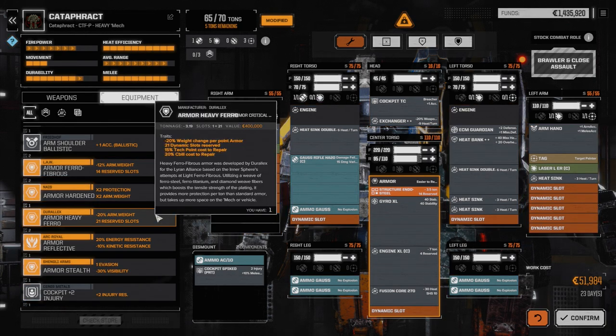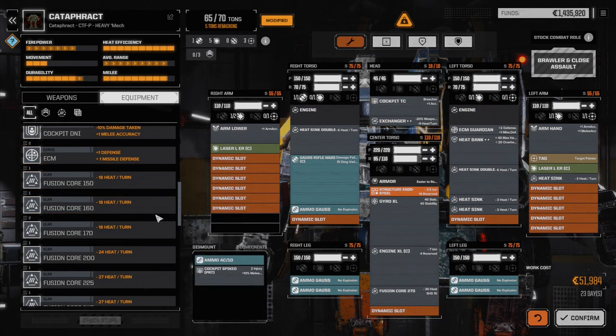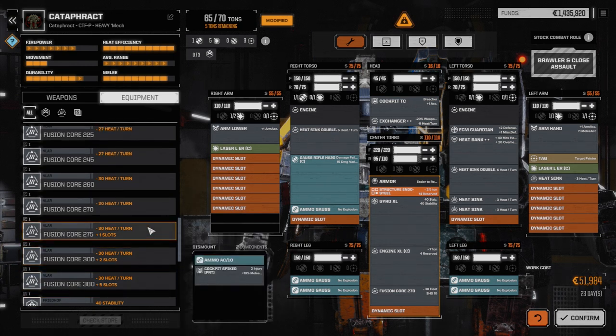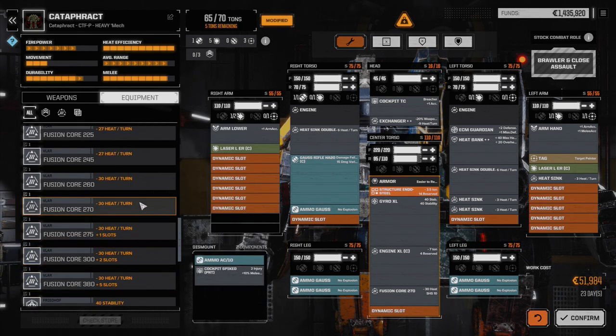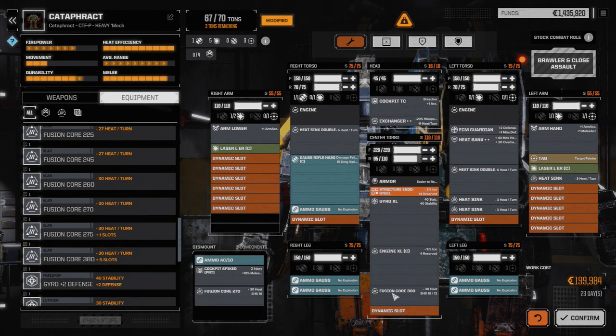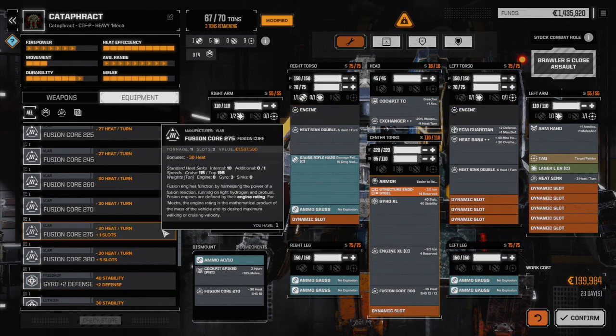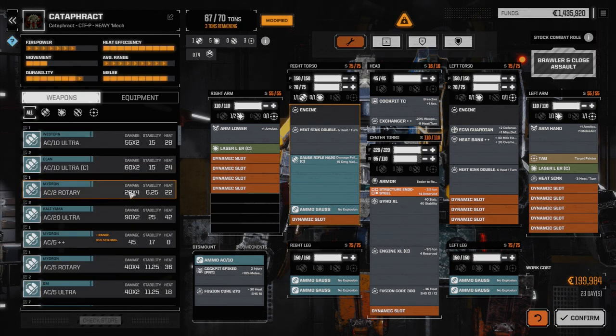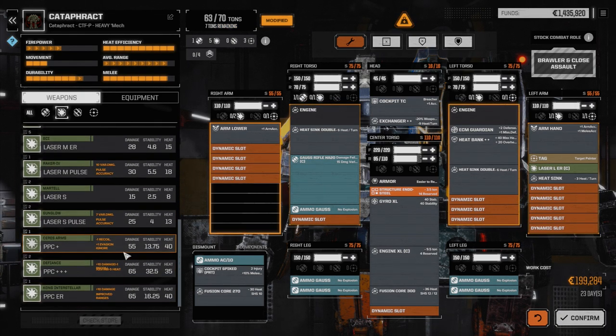I wish we had Clan endo steel. We could upgrade the engine — a 275 is 11 tons, this is 10.5, giving one extra slot. How much does this one weigh? 12.5 — more speed and mobility. If we do that, we could take the heat sinks out of the side and put them in the core, giving three tons left over. Then going back to weapons — we can put in the triple-plus PPC again, which we have enough room for, and that would be it for weight.